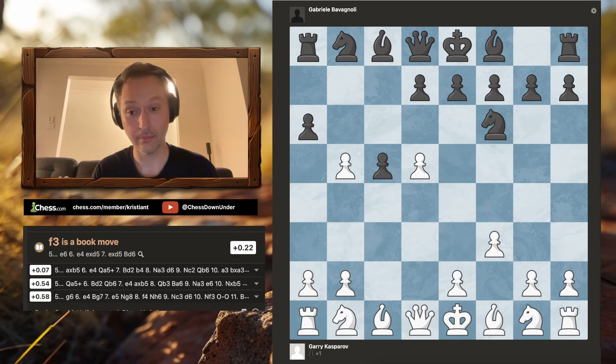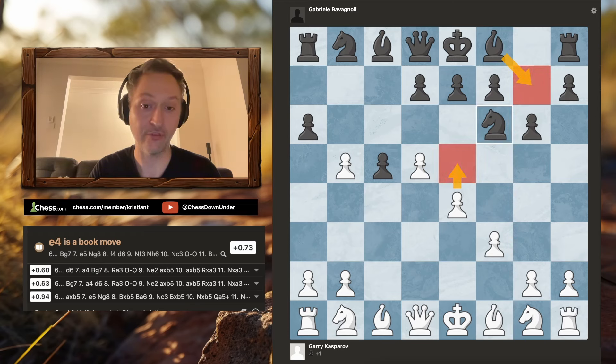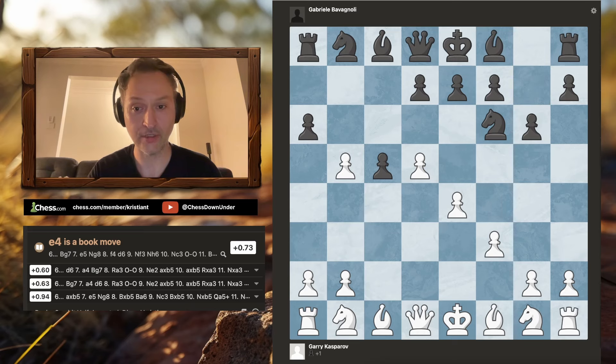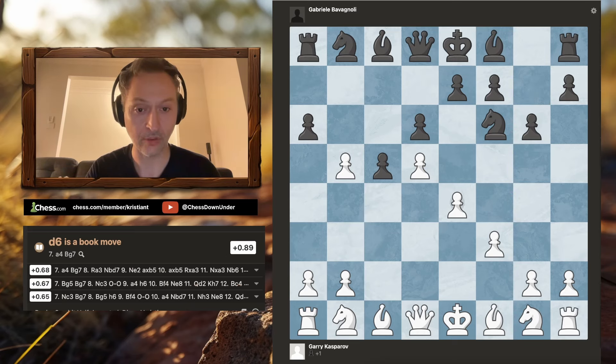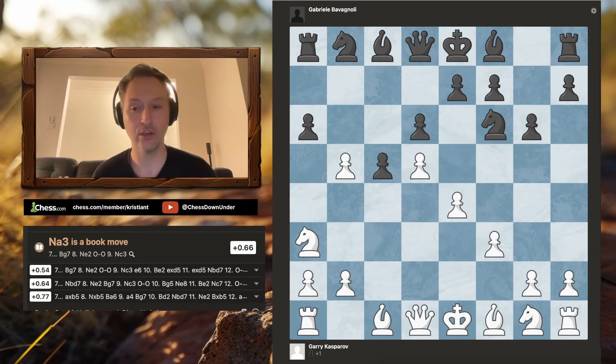After f3, black instead played g6, and e4 from Kasparov — as intended, taking over the center of the board — then d6. I just want to quickly mention that the immediate bishop to g7 here would allow white to play e5, and the black knight would be a bit embarrassed, forced back to g8. That is why black throws in d6 first, just to make sure there's no funny business happening with e5. And now we have knight to a3 from Kasparov.